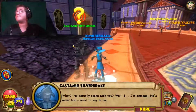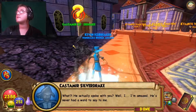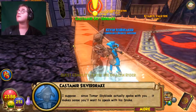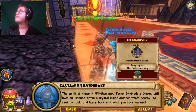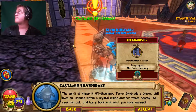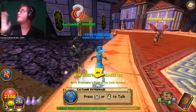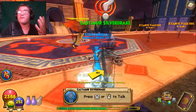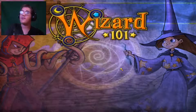Back at Katamir: 'He actually spoke with you? I am amazed — he's never had a word to say to me. Since Tomar Skyblade spoke with you, it makes sense you'll want to speak with his drake. The spirit of Kimareth Windhammer, Tomar Skyblade's drake, still lives on, imbued within a crystal inside another tower nearby — go seek him out and hurry back.' This is exciting — I like the story mode.